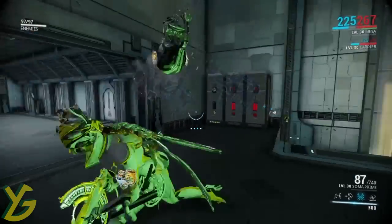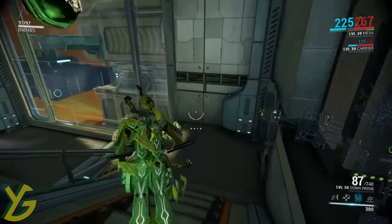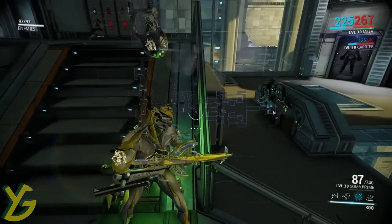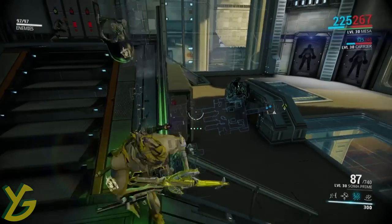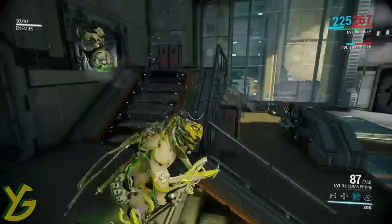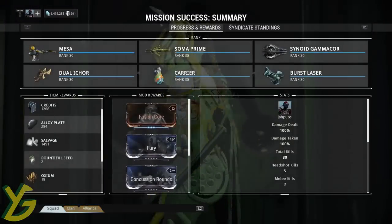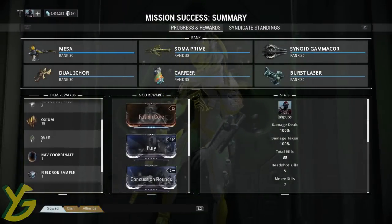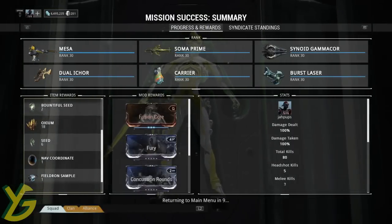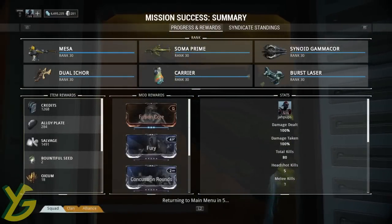You really have to know how to navigate your map. I knew the opening was on this side from the map. I wasn't sure if I had to step down to reach it because I usually just run straight to the extraction here. That was the last one. So as you can see, I got six seed and two bountiful seed — six and two bountiful, plus some oxium.